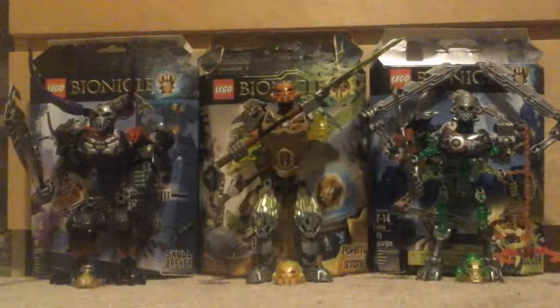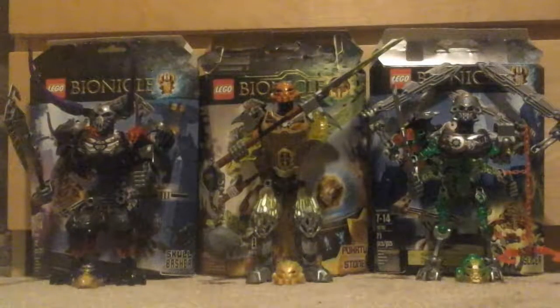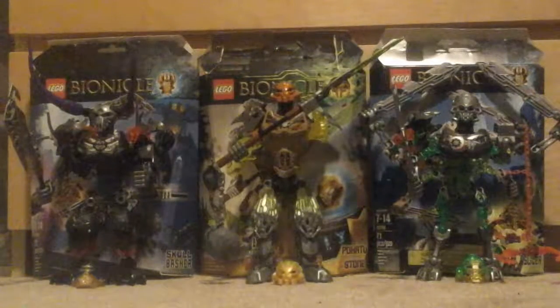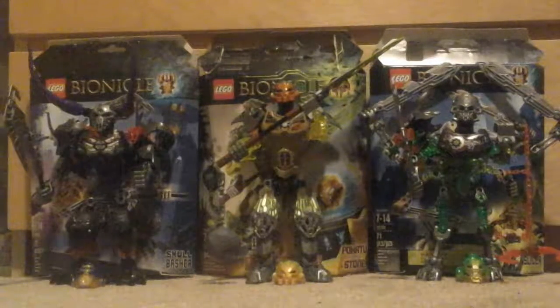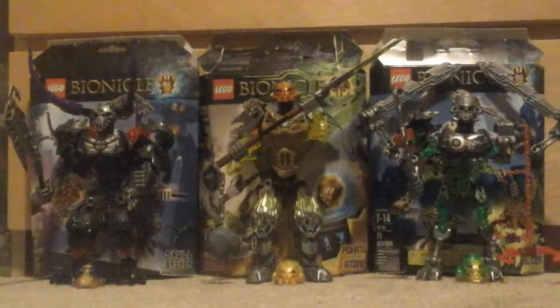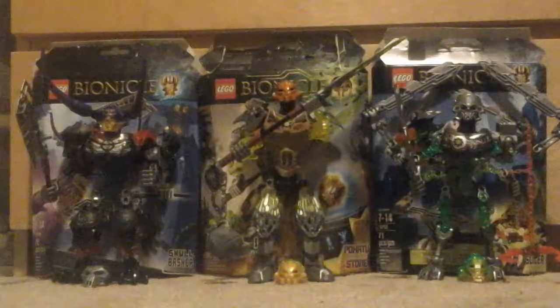So the first one there on the left is Skullbasher, and he has like demon horns and has an axe, like Stringer 3.0's — like the one I use for Stringer 3.0 — and has a cold purple mask. I'll put that on him in just a second. So yeah, I put the purple mask on so you can see.